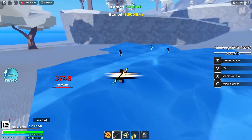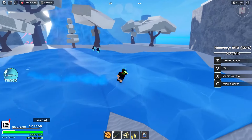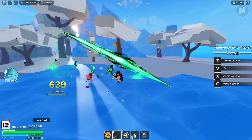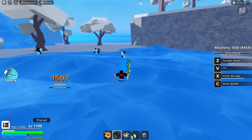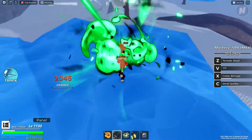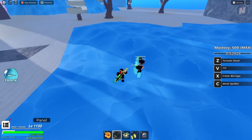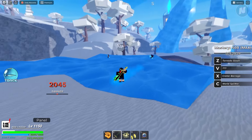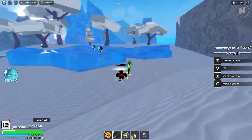First move: Tornado Slash - it's a stun, not bad. Second move: Crater Barrage - it's a barrage move. Third move: World Splitter - let's see what that does.